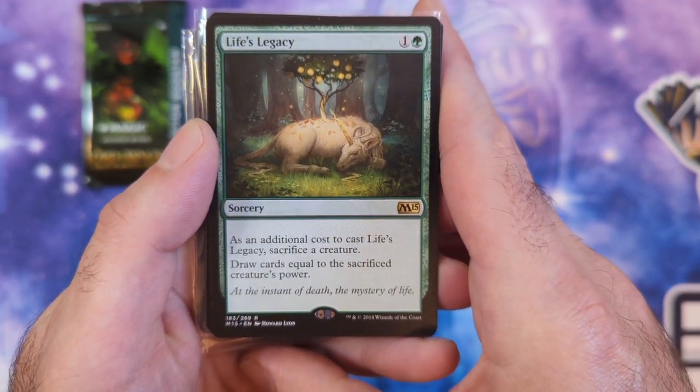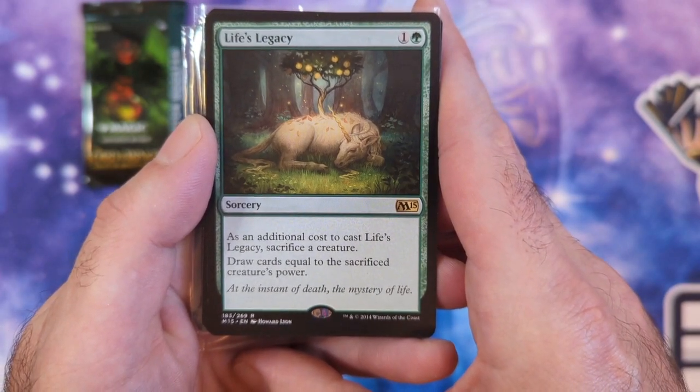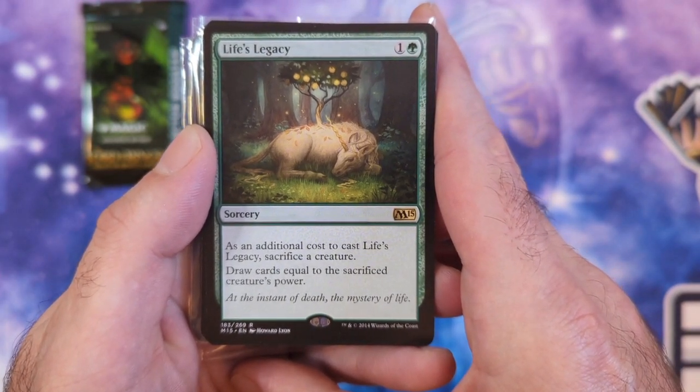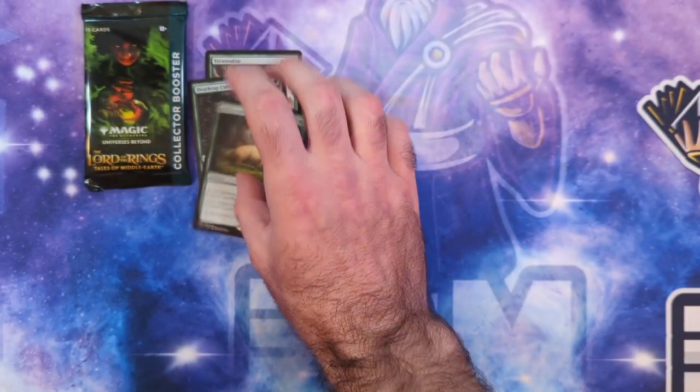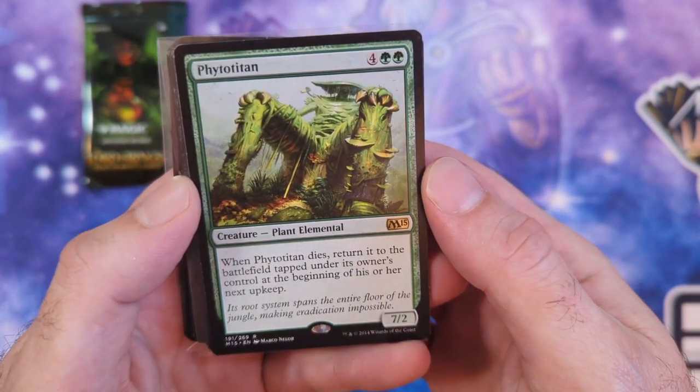Then we got Life's Legacy—a 2 mana sorcery. As an additional cost to cast the spell, sacrifice a creature. Draw cards equal to the sacrificed creature's power. Instant speed would be better, but it's kind of a no-brainer how good that card is.